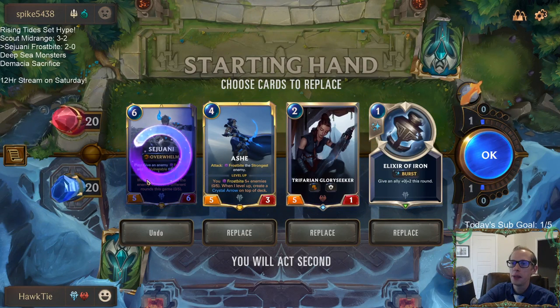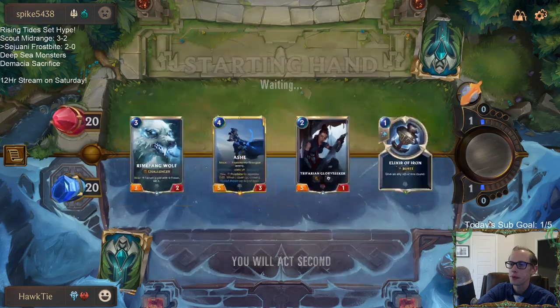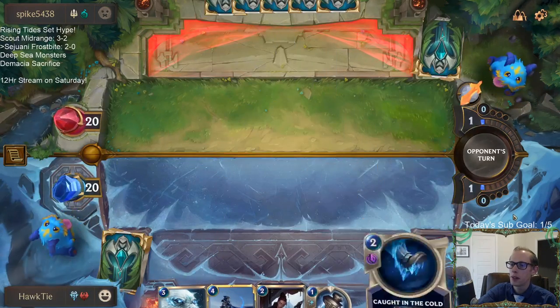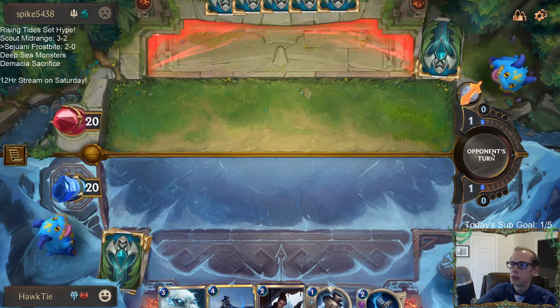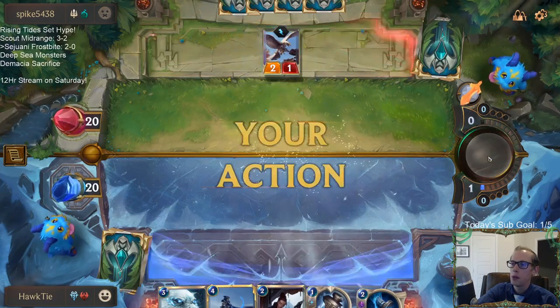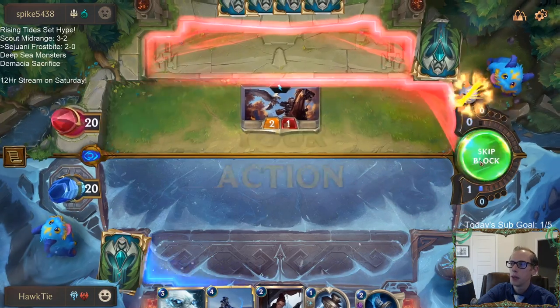I want to keep Sejuani — I really want to — but I just think we need to mulligan the six mana card. So Elise, Hecarim, Thresh. I have a plan: I'm going to be passing here on turn two right away, and hopefully they play Elise.